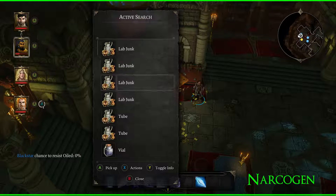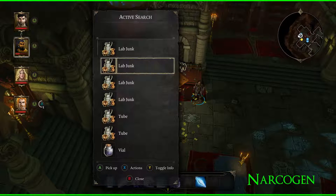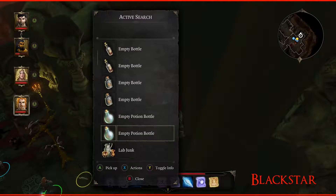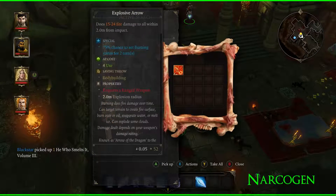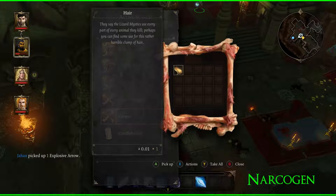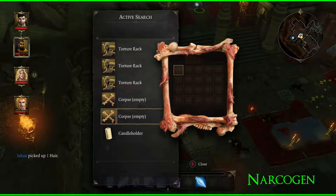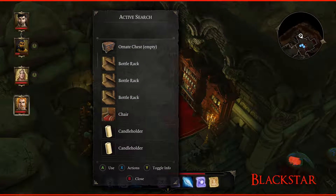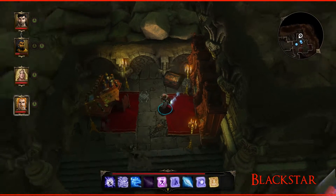Oh, I got coiled. Yeah, it doesn't look like this stuff is useful to us. Lots of empty bottles — oh, I got an explosive arrow. Some more hair.